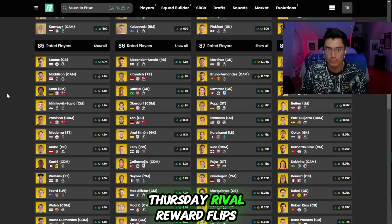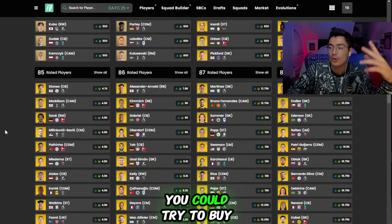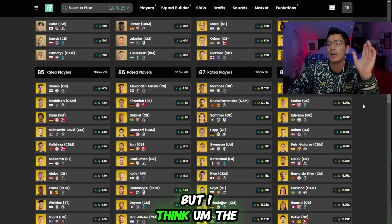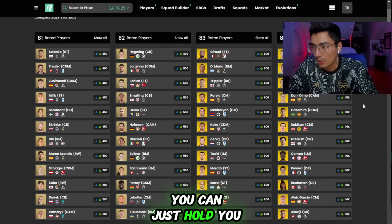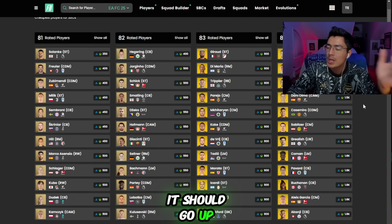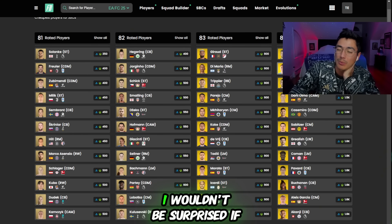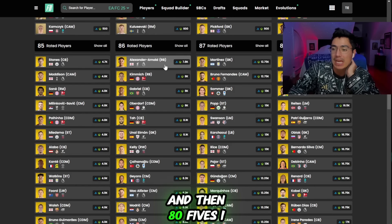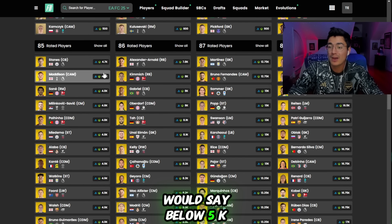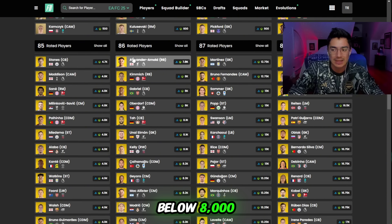The simple method: buy fodder on the weekend and sell it on Wednesday. You could try buying other cards — flipping out-of-pack stuff or cards at squad battle rewards — but fodder is always very low risk. If it doesn't rise, you can just hold. I think Sunday squad battle rewards might be our low point. Target prices: 84s at 1,500 coins, 85s below 5k (bid around 4,600-4,700), and 86s below 8,000 coins.